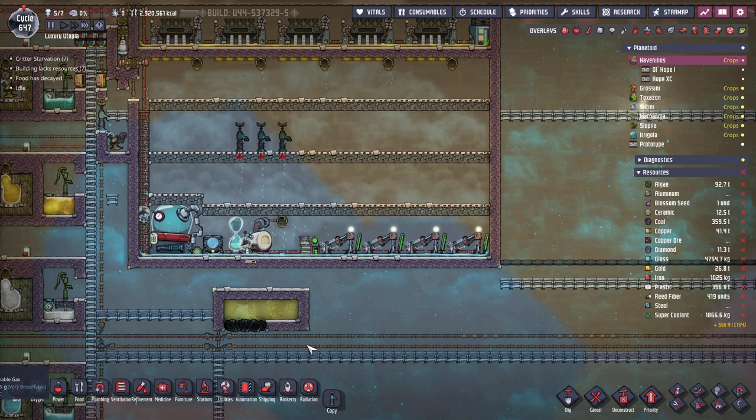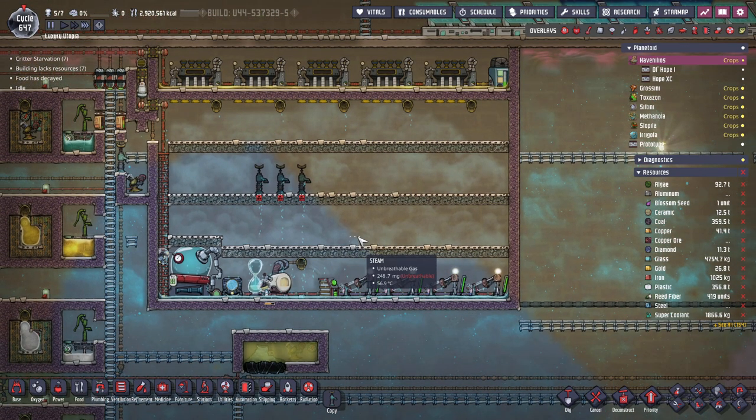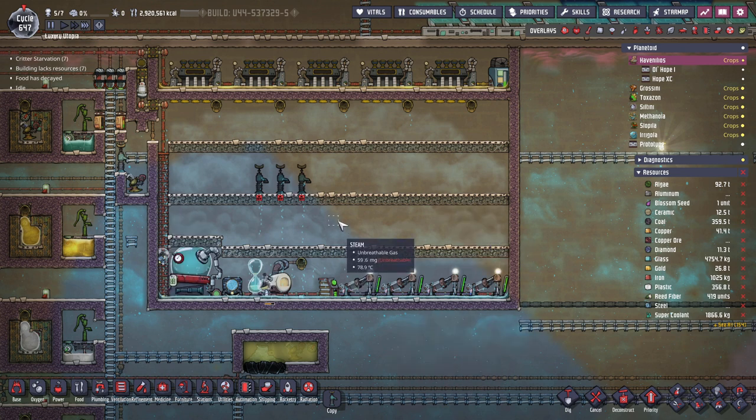Hello everyone, my name is Heiner and welcome back to another episode of Luxury Utopia in Oxygen Not Included. In the last episode we made this huge steam chamber where we can have all our hot equipment and hot machines. We put our molecular forge in here, we have a glass forge, an equituner to keep all the steam turbines in check, and some hydrogen generators as well. This will be a nice way to generate quite a bit of power from all the machines that are just generating heat.